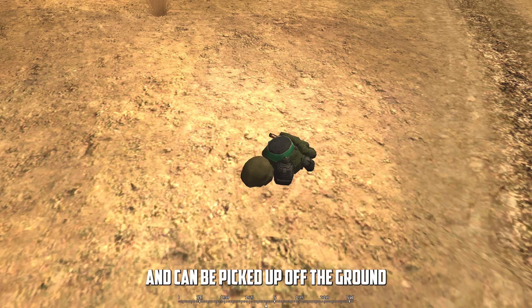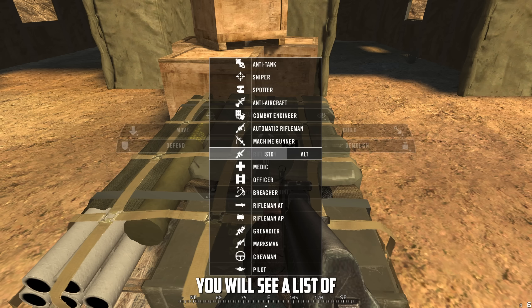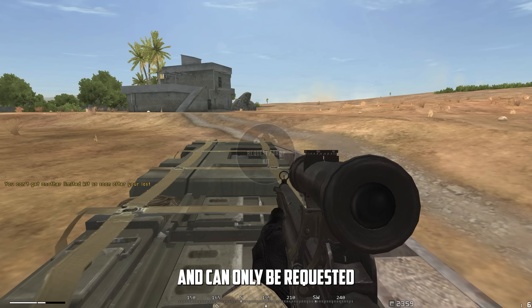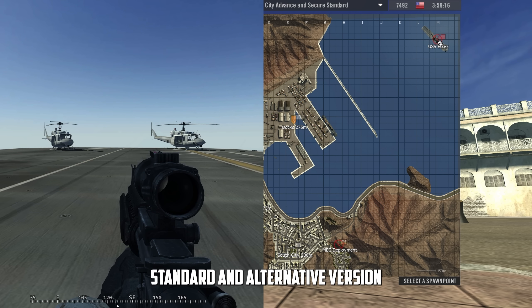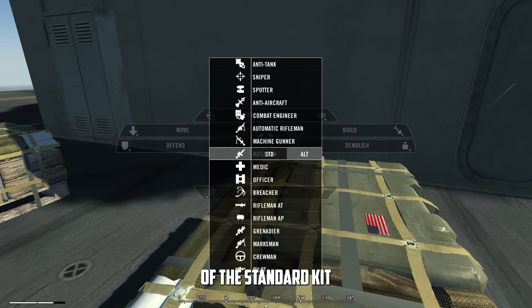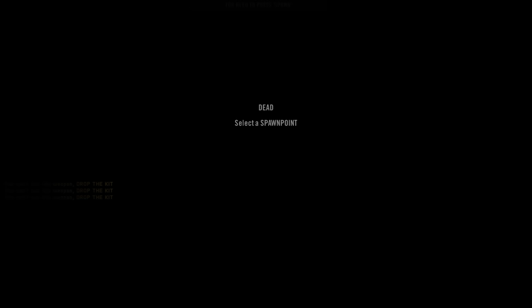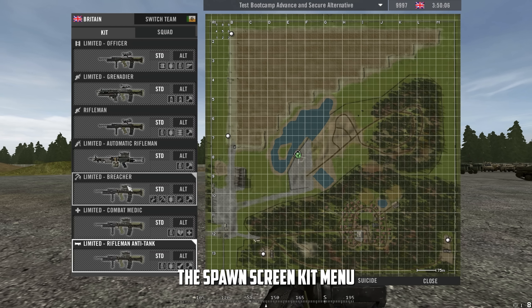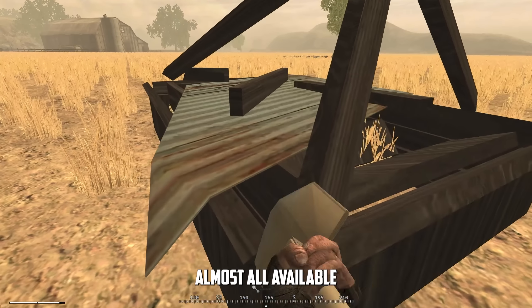What the bloody hell are kits? In Project Reality, there are a number of classes, referred to as kits because they look like this and can be picked up off the ground by pressing G. To request a kit, go over to a friendly supply crate or APC, hold T and left click. Here you will see a list of all available kits — the same list across all factions, although what the kits provide varies. Each kit has its limits and can only be requested when certain squad and team-based parameters are met. Each kit also has a standard and alternative version, the alt usually being the unscoped version of the standard kit. You can pick up friendly and enemy kits, but holding an enemy kit for longer than a few seconds will turn your screen black and mercilessly kill you. To drop a kit, hold T and right click the centre of the screen. Once you've successfully requested a kit, there is a cooldown before you can request one again. A number of the requestable kits you can also spawn with via the spawn screen kit menu, where you can get a clearer picture of what each kit has.